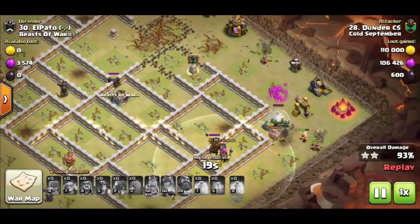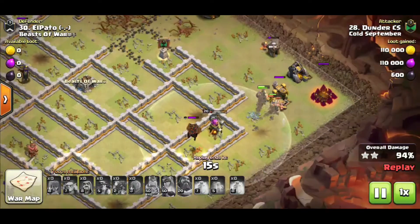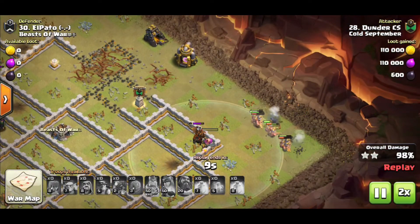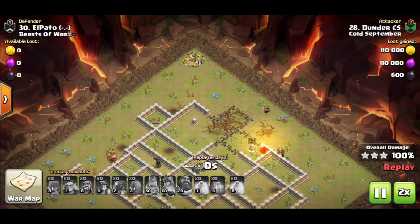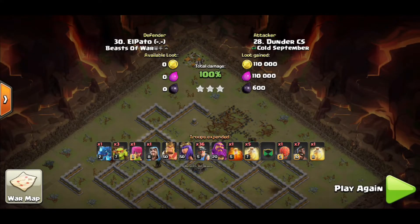It looked kind of close there at the end because of the infernos, but in reality he's got a ton of miners left plus the warden. Very nice attack from Thunder. Mass miners, as you can see, are definitely still viable.